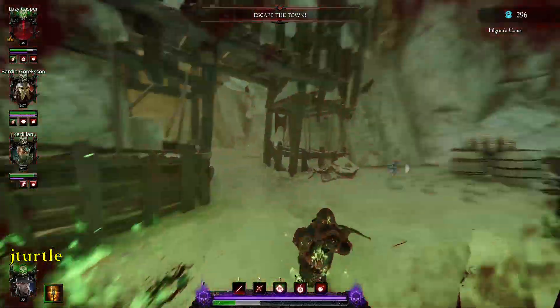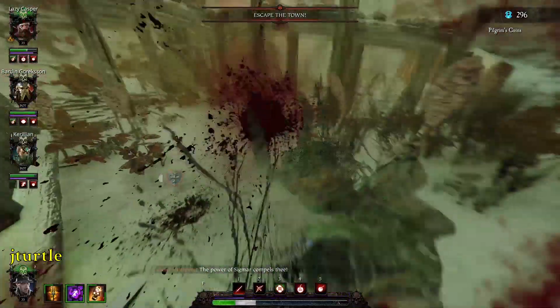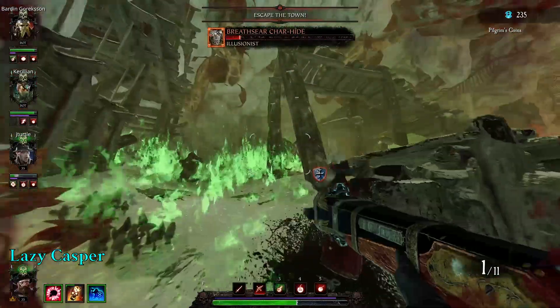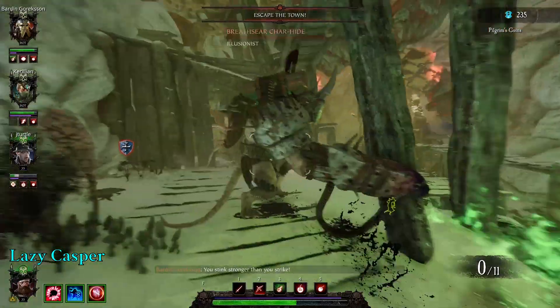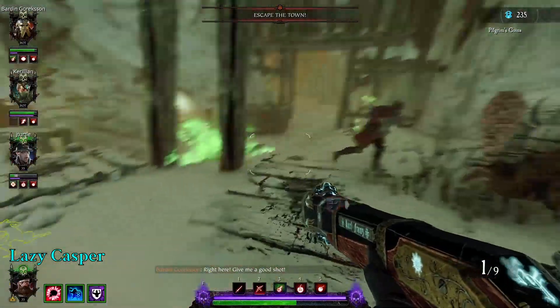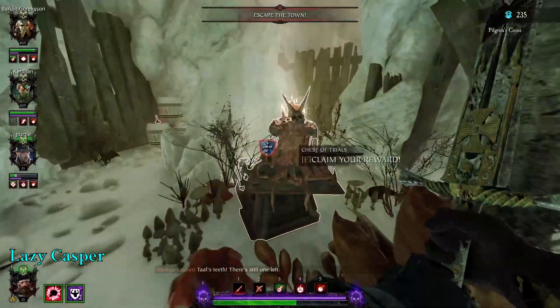After the main monster died, we were surprised to find illusions still lingering — 'There's more illusionists. So what, they don't die after the main one does?' Just an FYI: if the main monster dies, the illusions die with it too.